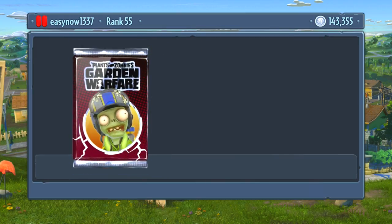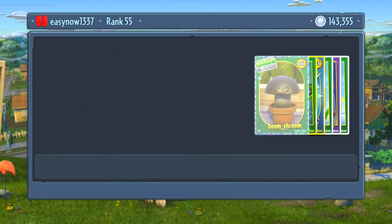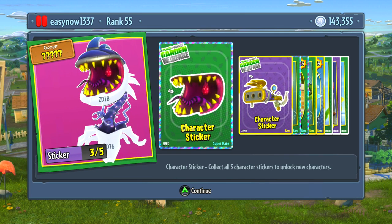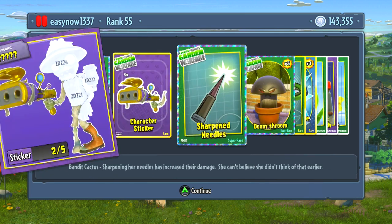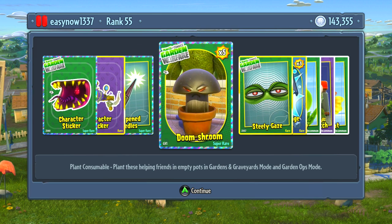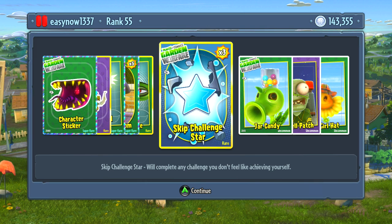Let's get into spending this money. I'm going to take one of the new packs to see if I can get some extra items for my character. What I'm looking for is obviously character stickers, which open new characters, and ability upgrades — like my bandit cactus has increased damage and improved reload time now.